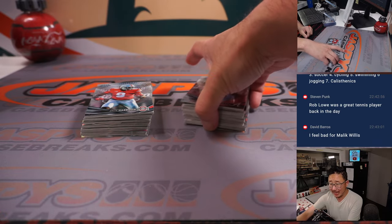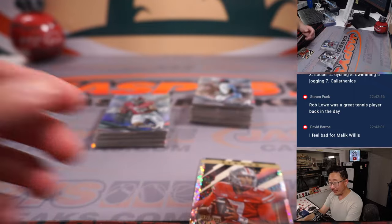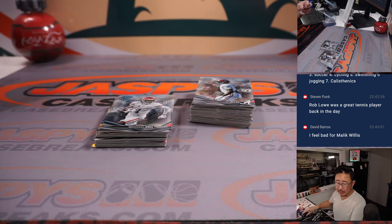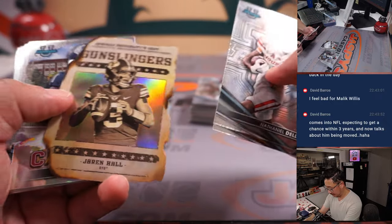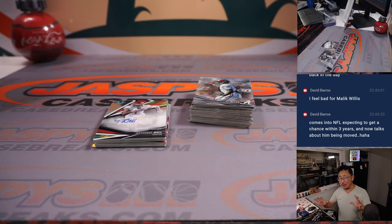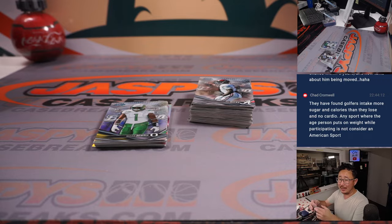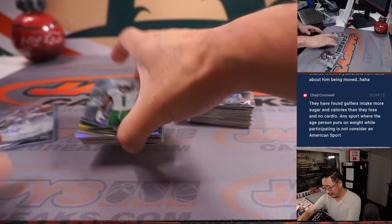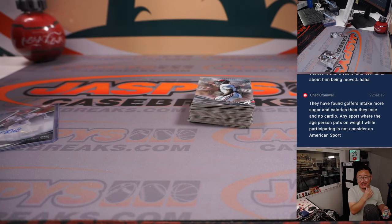Masterpieces speckle, C.J. Stroud, Bryce Young refractor — for all other players, Jeremy. I can't believe they kind of... unless Tennessee's thinking they're going to have like a Trey Lance-Brock Purdy situation. Here's Nathaniel Dell — it's for Jeff. I was a little surprised they went with Levis. Maybe they end up trading Malik Willis. They found golfers take more sugar and calories than they lose with no cardio. What about no cart, all walking, carry your own bag? Most people just drink beer and ride a cart all day long.